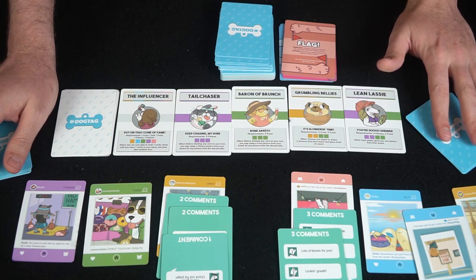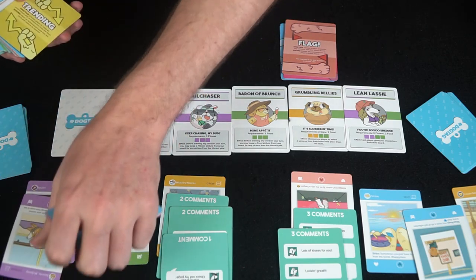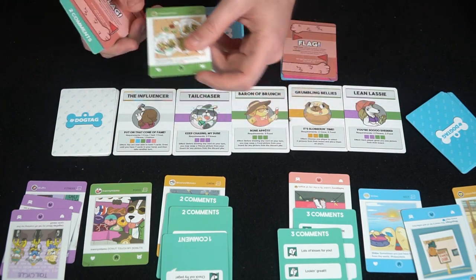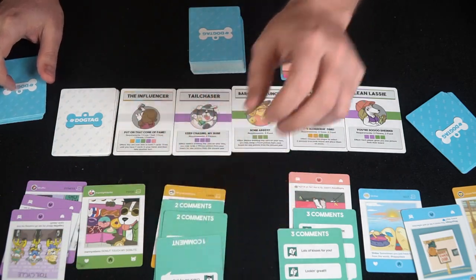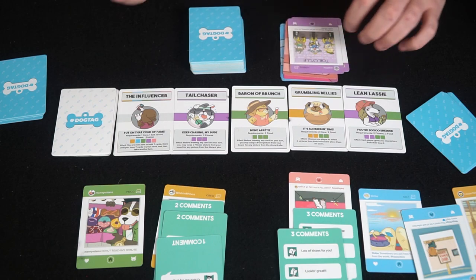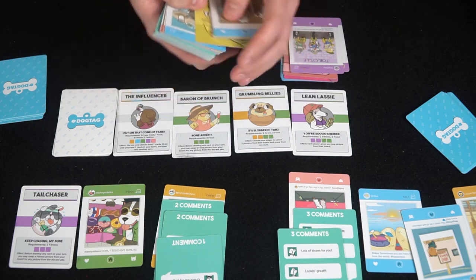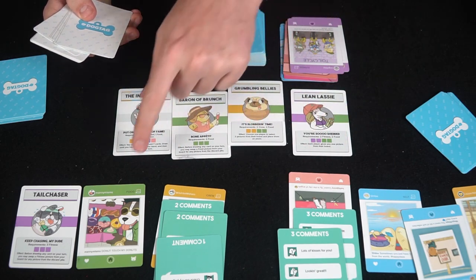You continue until someone scores an objective. For example, a player with certain pictures could discard three fitness images to claim the 'Tail Chaser' achievement and place it in front of them. Note that you can only have five pictures out at a time — if you want a different color, you discard one along with all attached comments and place the new one down. In a five-player game, there's no extra bonus for an achievement slot. There are also Trending cards that let you swap a face-up achievement with a new one from the deck.